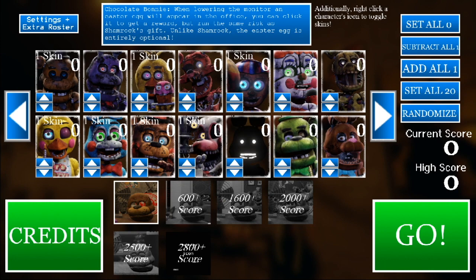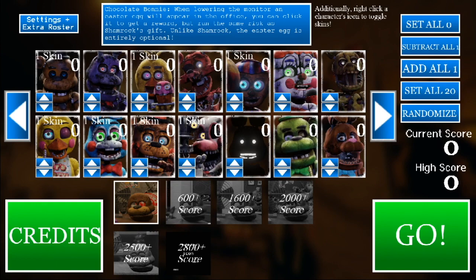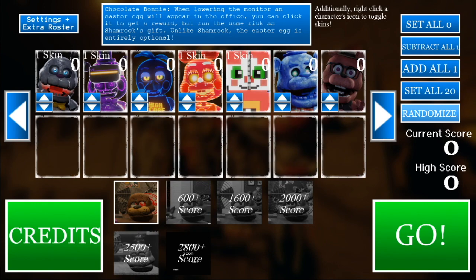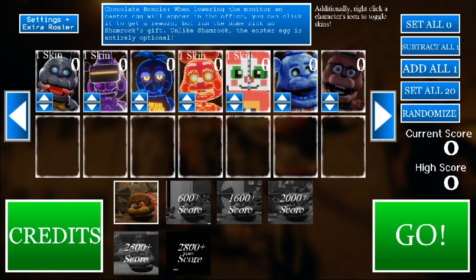So first of all, we've got the credits over here. There's a lot of information on the screen and yes, this is literally the main menu. As you can see on the actual screen itself, the main part, you can see all the animatronics that we can access. And if I go over right here, you also have these guys as well. So it's just these two tabs — the main tab and this second tab of animatronics.